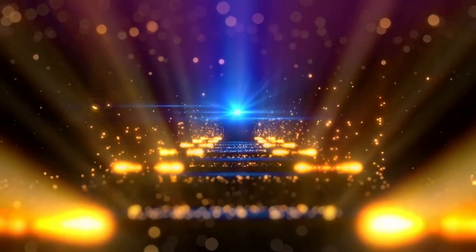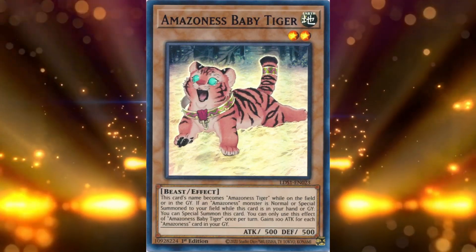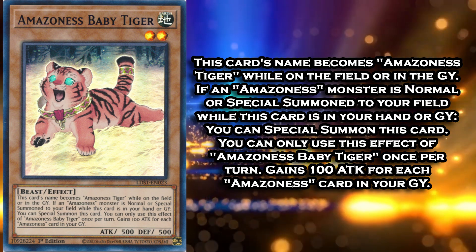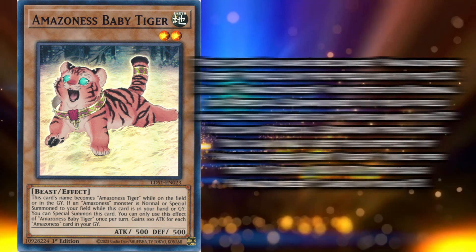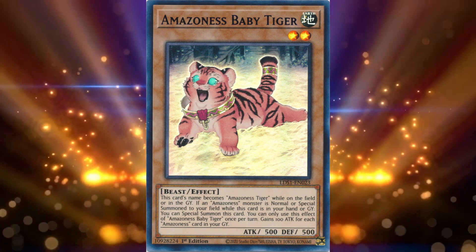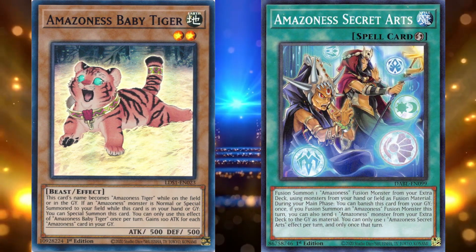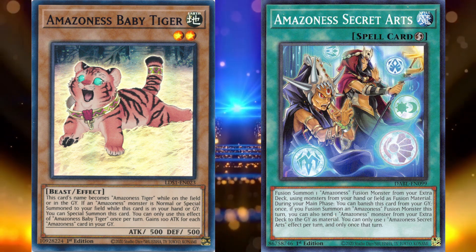We've seen the final form of Amazonas Tiger, but what about its first form? That's the number 5 card — Amazonas Baby Tiger. It is a level 2 beast monster with 500 attack and defense. It is considered to be Amazonas Tiger while on the field and in the grave. Once per turn, when you normal or special summon an Amazonas while this card is in your hand or graveyard, you can special summon it. It also gains 100 attack for every Amazonas card in your graveyard. Amazonas is all about swarming, and Baby Tiger helps out a lot — providing a free body per turn for just doing what your deck does. With Amazonas Secret Arts being a quick play spell, you can use it on your opponent's turn. Fusion summoning is special summoning, so you get a free Baby Tiger, which you can then use next turn to summon into something else.